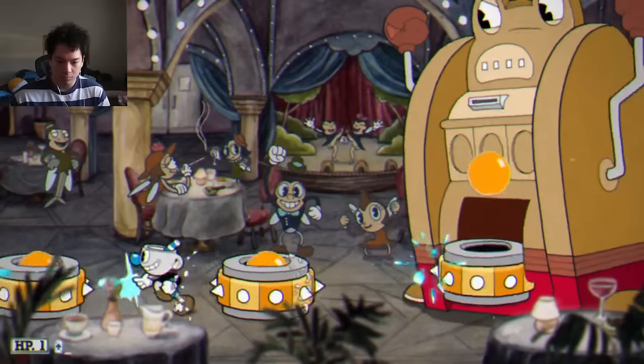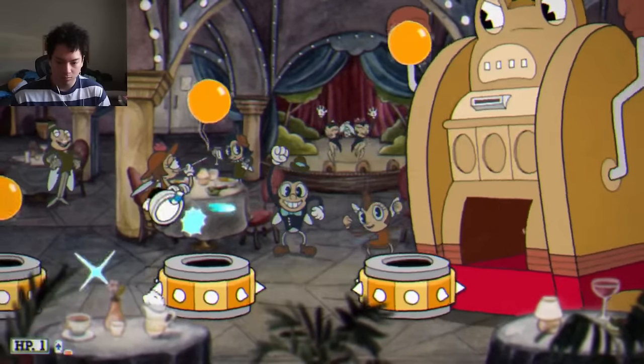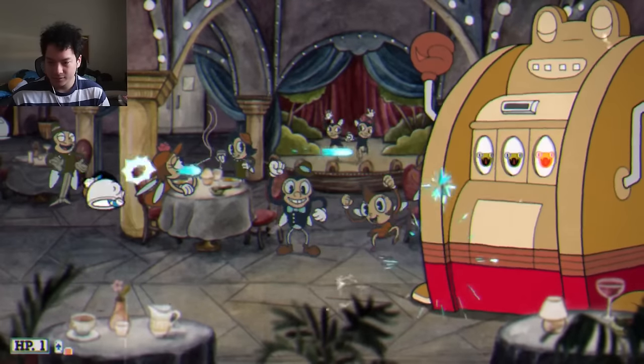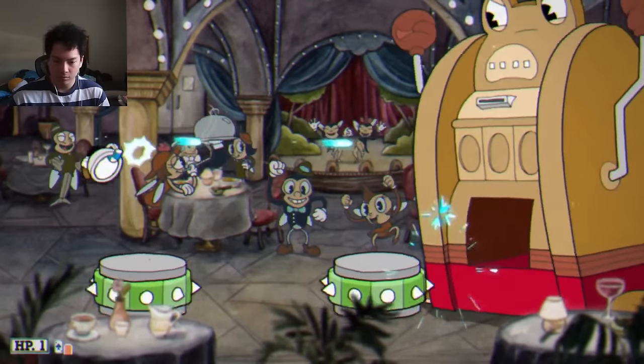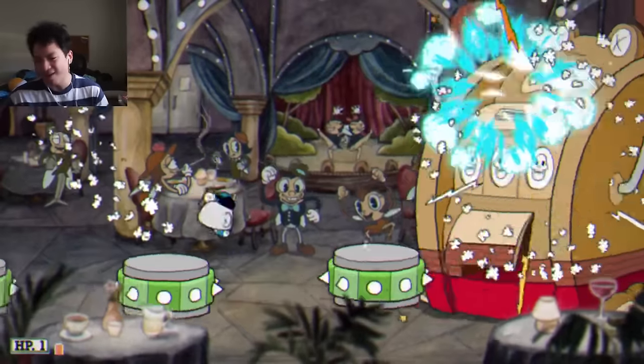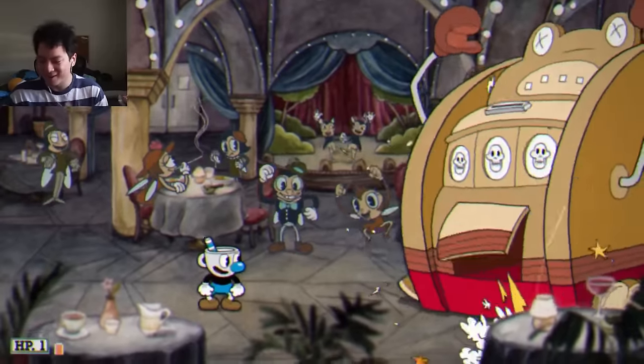Two tigers! It isn't looking too good for me, but I managed to clutch out tiger. And luckily, I ended on a snake — guys, it's not a frog, it's a snake, look it up. One HP and a dream, baby. We're clutch as heck. Let's go! What a clutch. Tiger's my worst one.